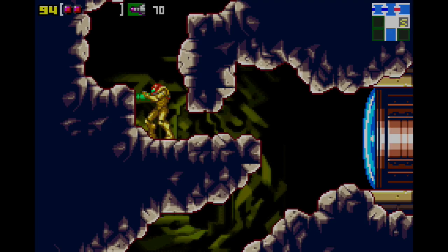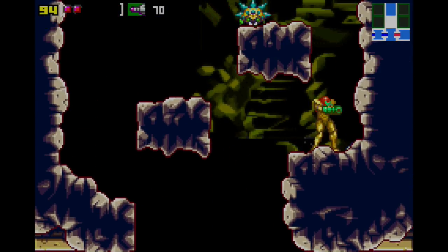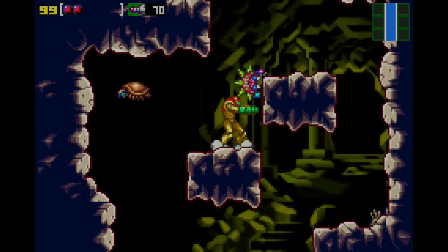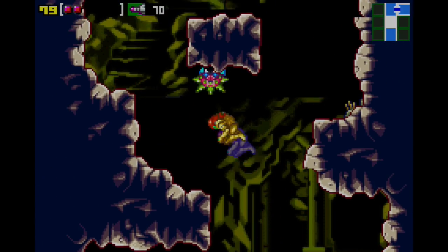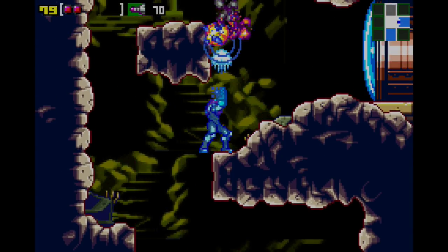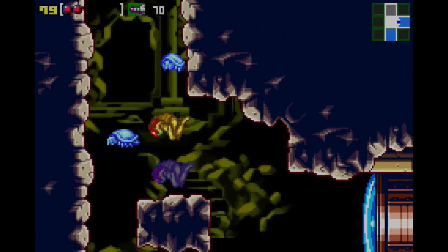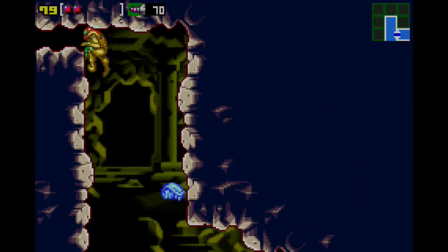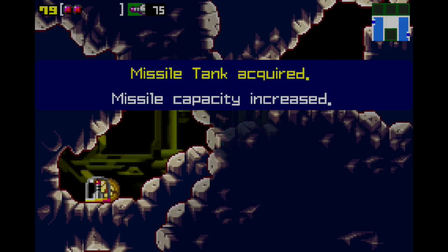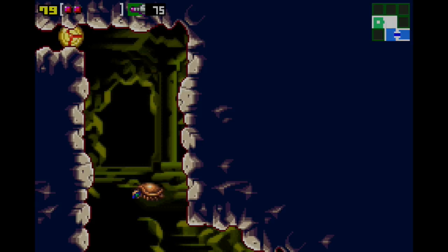We're going to go all the way up this shaft. Now that we have the high jump it's actually a lot easier to navigate this area if you don't get hit. We can actually do some other stuff up here while we're at it - we can get this missile tank.